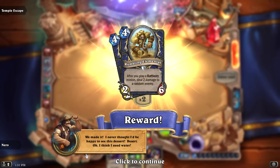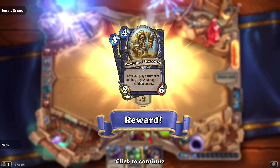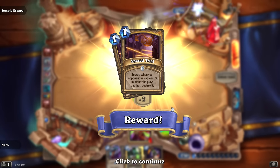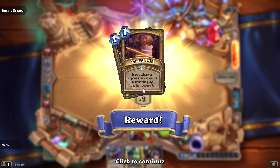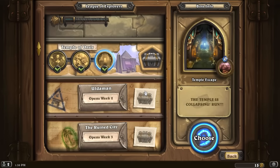Rewards! Rumbling Elemental for shaman — after you play a Battlecry minion, deal two damage to a random enemy. Sacred Trial for paladin — a secret: when your opponent has at least three minions and plays another, destroy it. It's a silly secret but plays into the idea of a secrets paladin.